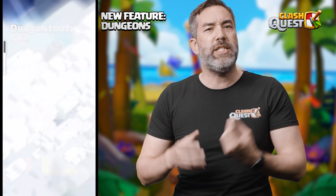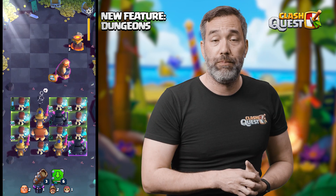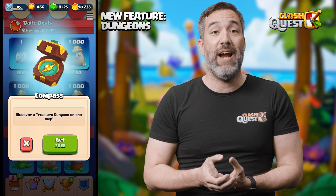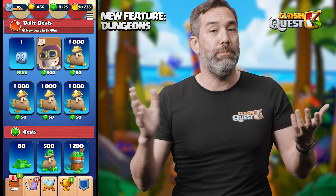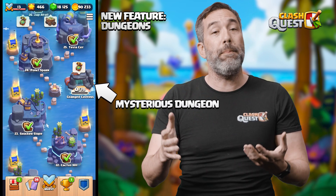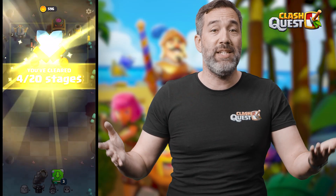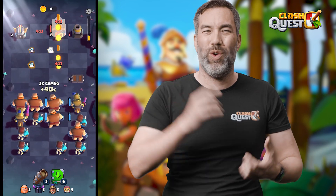Dungeons are dark and mysterious places, full of loot, treasure, random items, even new troops for you to discover. To access a dungeon, you need a compass. Compasses can be found either as a random drop as you complete levels, or you can acquire one in the item shop. Every time you attempt a dungeon level, it requires one energy resource or one of your energy tokens. The great thing about dungeons is that damage is persistent — so if you ended at level five on one attempt, when you make another attempt, you pick up at level five again and keep going until you complete all 20 levels.